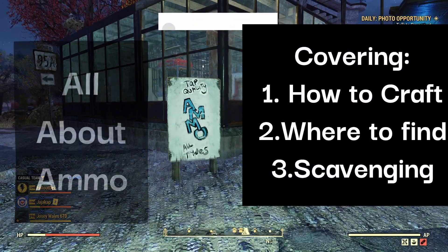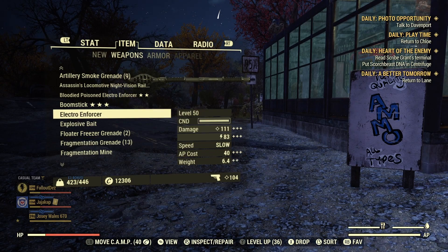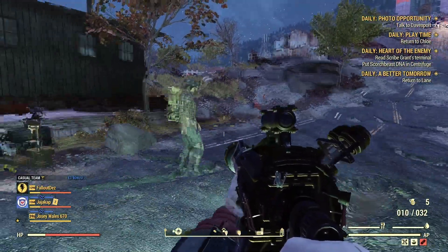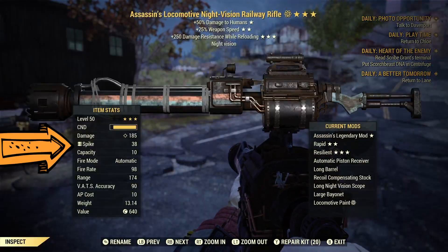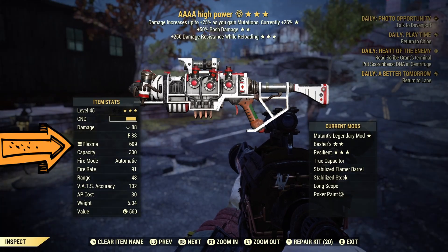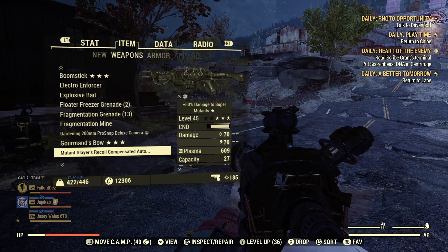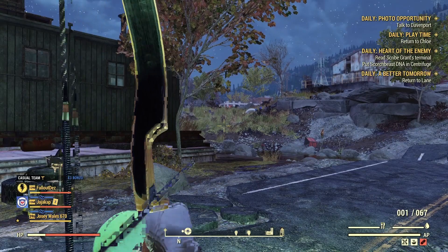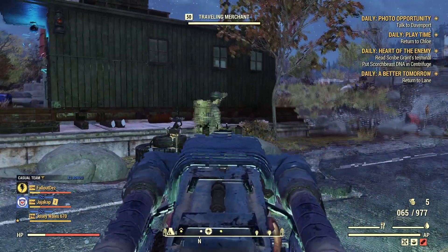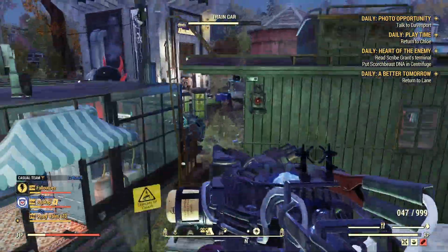Today we're going to be chatting about top quality ammo, all different types. The guns we've got are weapons using lots of different types of ammunition. This one here is a railway rifle and it uses railway spikes. Then we've got plasma weapons, boiaras, cryolators that shoot small bottles, and teslas. So we've got lots of different types of ammo.